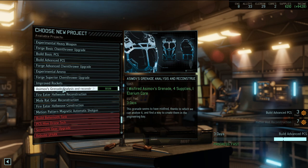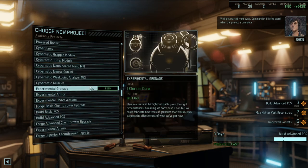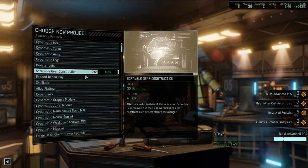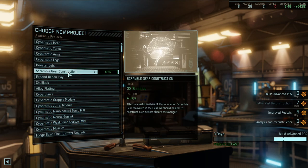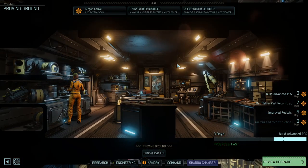Asimov's Grenade Analysis and Reconstruction - there's a lot of things I want here. Give me the Improved Rockets because that's amazing, then start studying Asimov's Grenade. That's all of our cores, for better or for worse - mainly for worse. But there are just so many good things. All right, we're good there - very cool.